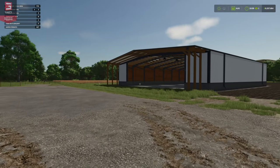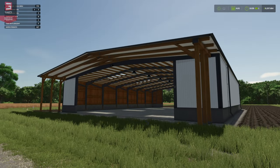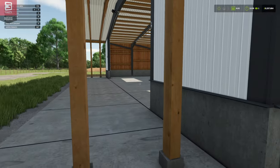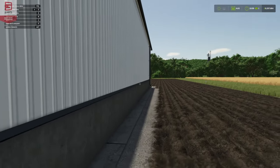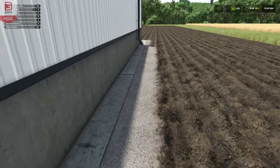Oh my god, it is open at both ends — this is awesome! The Wide Garage by ikas, what a beast of a shed this is. It's beautiful as well, absolutely beautiful. Look at this — we've got beam work, we've got nice panels, it's clean, it's smooth, it's tidy, with a cement slab flooring.